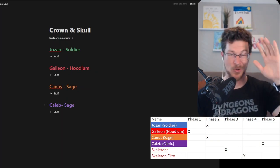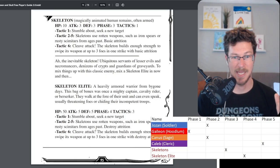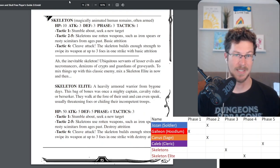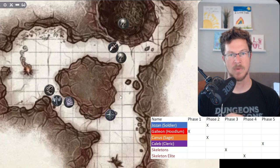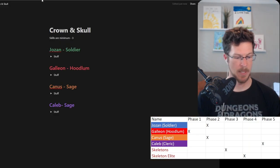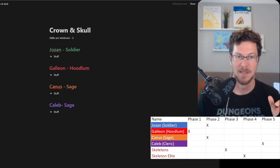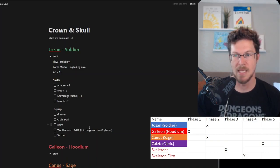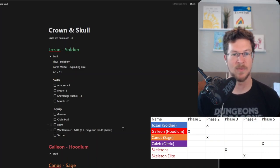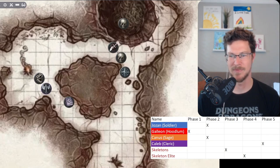There's nothing on the skeleton elite's sheet saying he's resistant to stun, so he stays stunned. Caleb hears the scuffle and runs north toward the action. Top of the order - Josen slashes again with a d10 and rolls max damage: another 10 damage. That triggers another stun roll; he gets a six, stunned for another round. Josen is just wailing on this thing, slamming it with his war hammer.